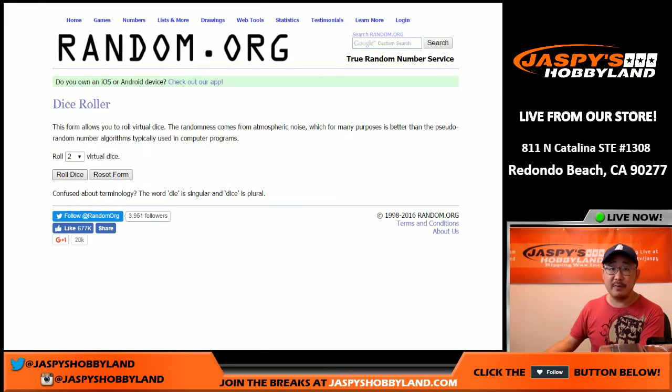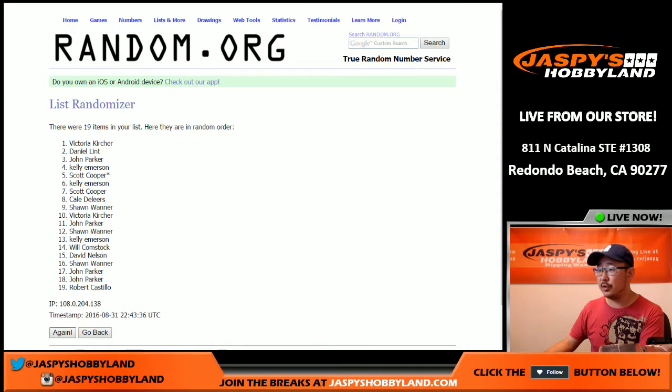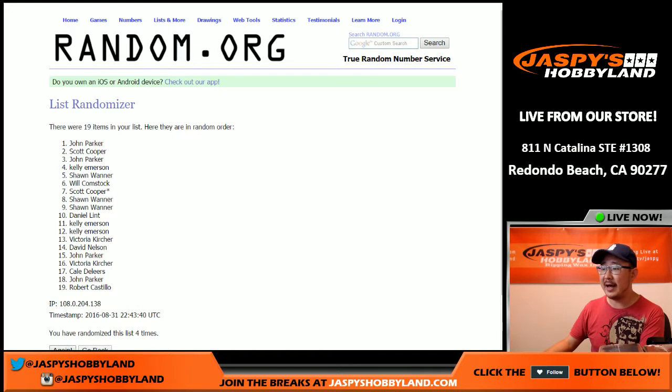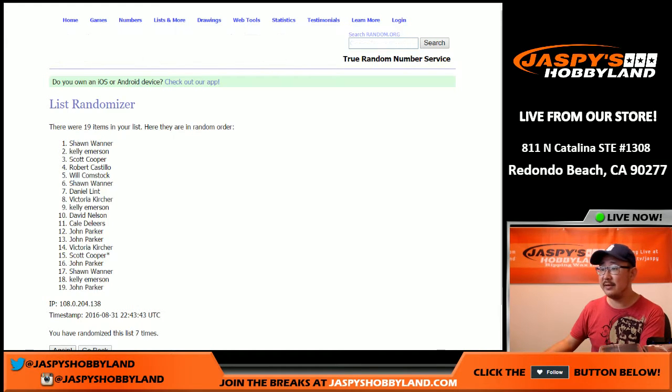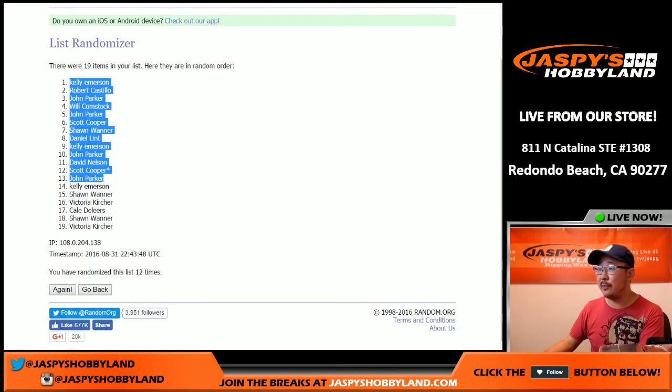Big thanks to all of these folks for getting in on the action — really appreciate it. There are all the random first name letters. So let's roll the dice for both lists, full 12 times. We've got Kelly in the pole position and Victoria in the number 19 spot.